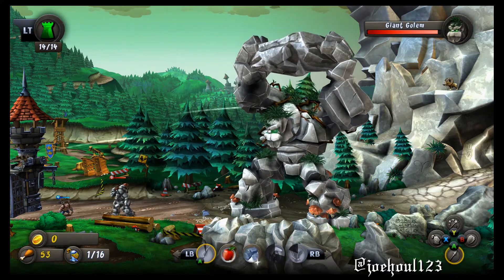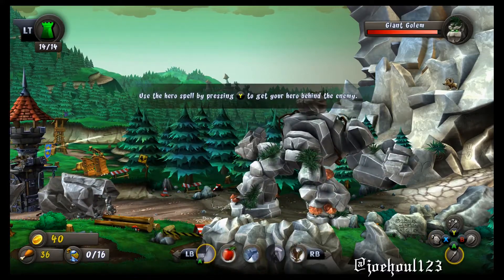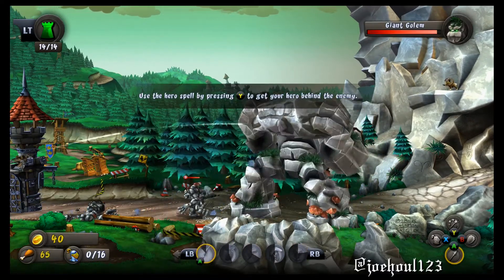Now watch this. If you use your regular ballista — I messed it up the first try, so don't do as I do, do as I say — you can hit him right in the eyes. When his eyes are glowing green, you hit him with a ballista and he drops that stone, doing no damage to your castle.